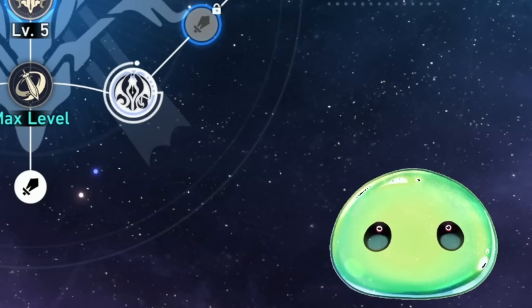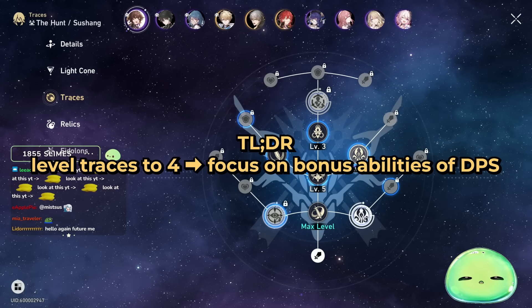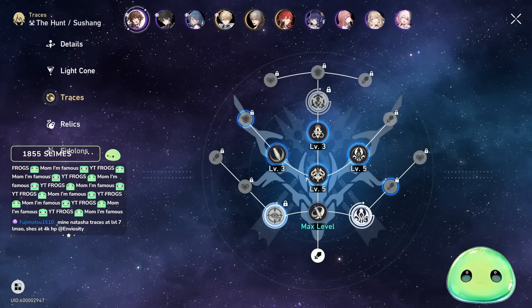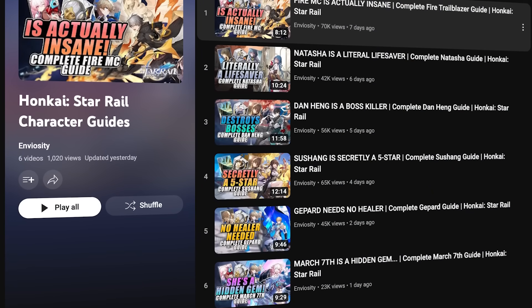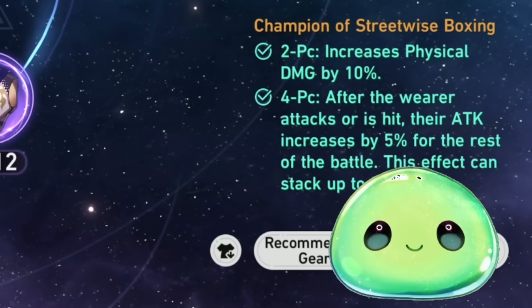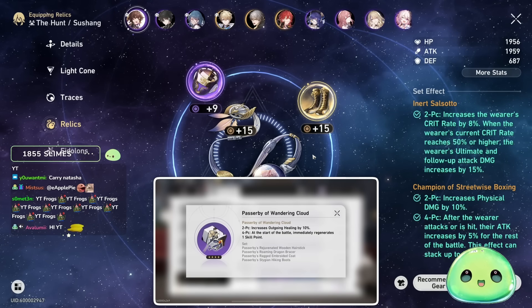Trace material farming early game feels like a pain, so try and work with what you've got — level up those traces to like 4 and get those bonus abilities for the ones that matter. We have videos talking about bonus abilities for individual characters. And then relics — stay away from relics at TL30, you're not going to be getting any gold relics there.